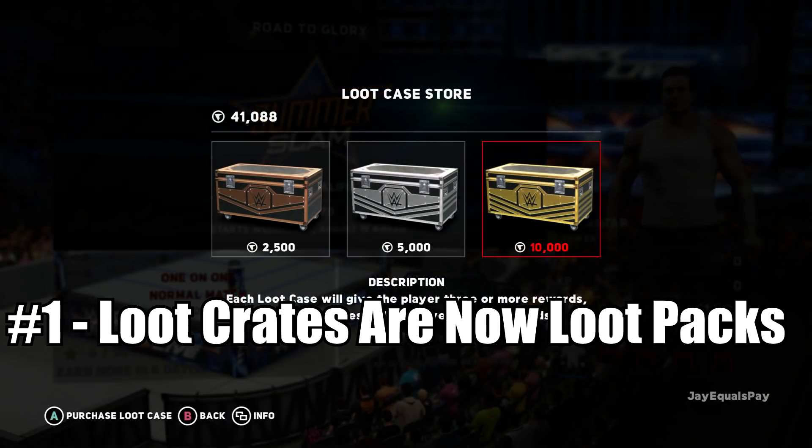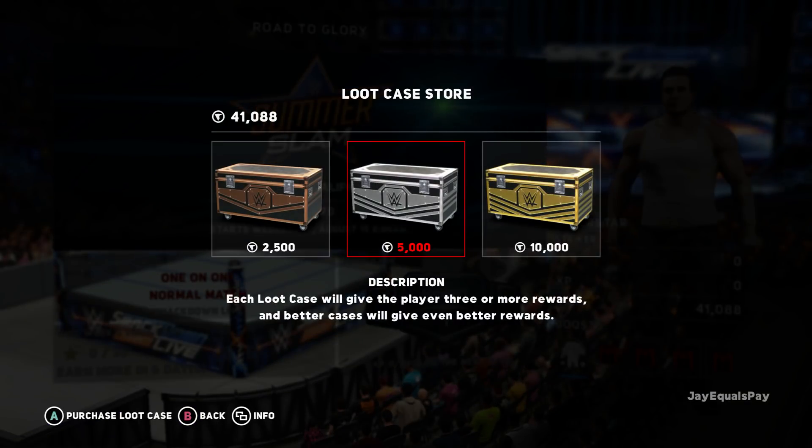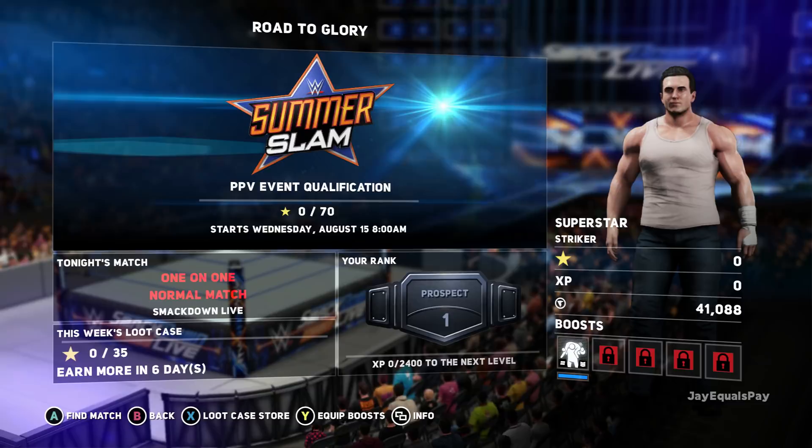Number 1: Loot Crates are back as Loot Packs. WWE 2K19 will have these again and they have been renamed as Loot Packs. It's not currently known if these will be paid microtransactions or only obtainable through in-game currency like last year in 2K18.